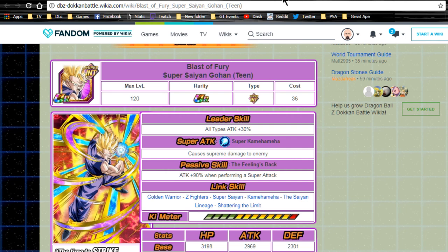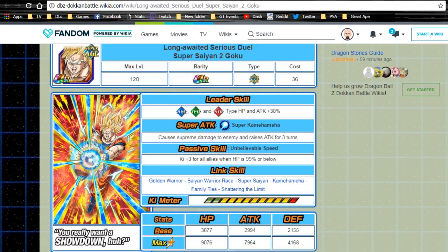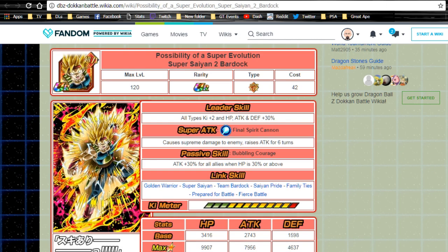Now let's figure out who to actually select from the TUR variants. Most of these cards are really good — pick who you want, pick who you don't have, pick the card you're going to utilize the most. My number one choice is Super Saiyan 2 Bardock. He is the most relevant card in this list. His leader ability is phenomenal, and his passive — attack plus 30 for all allies when HP is 30 or above — makes him a staple in the Super Saiyan 4 Goku mono strength heroes team as a support unit.